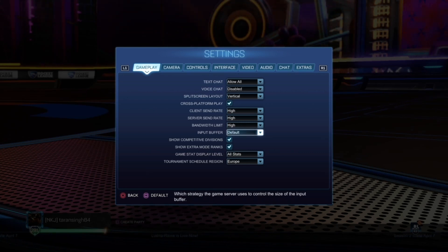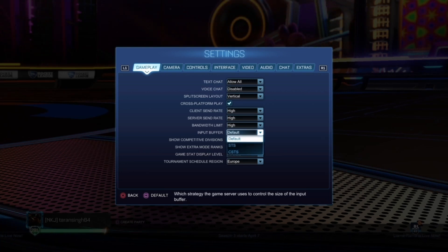You want to go over to Input Buffer, and you can see three settings. Here you want to choose either STS or CSTS, and I'm going to be explaining this.